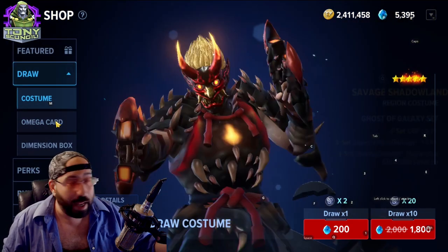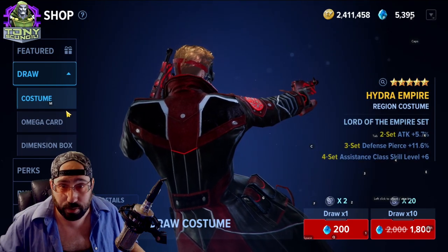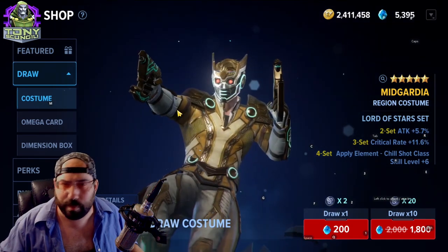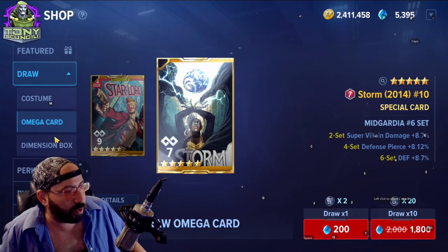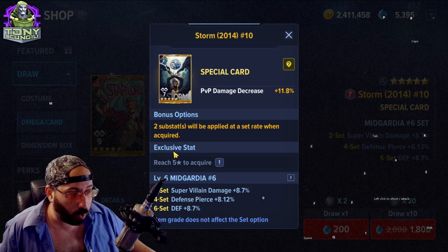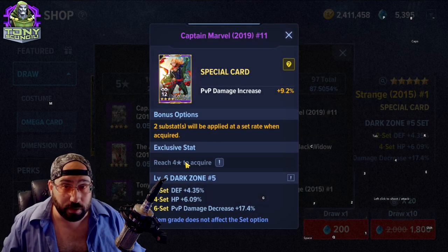Omega cards and costumes — if you're on Star-Lord right now and there's a really cool costume, you probably want to move the items to a character you want to have a decent chance of pulling gear on, maybe a character you're gearing as a main or maybe you're switching your main. Omega cards work similarly. Most of these items reach the exclusive stat at four stars — this one's five because it's a special or super rare card.